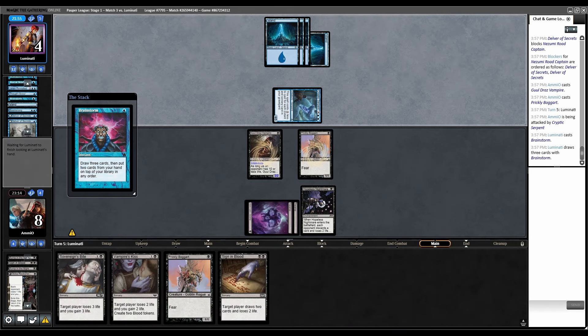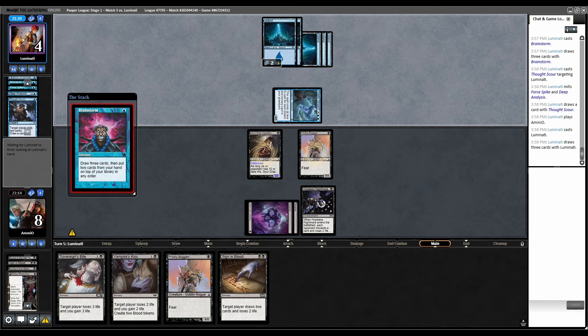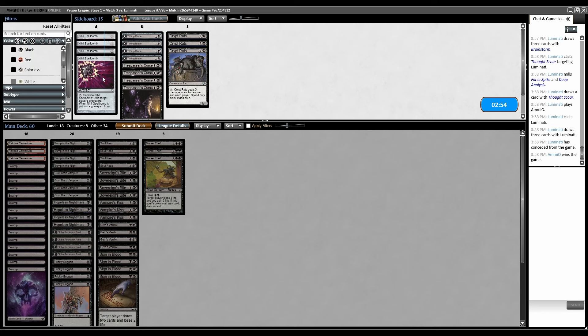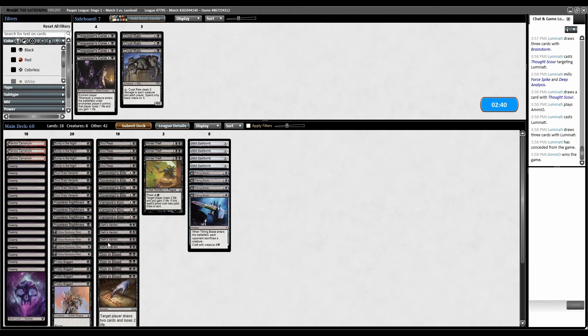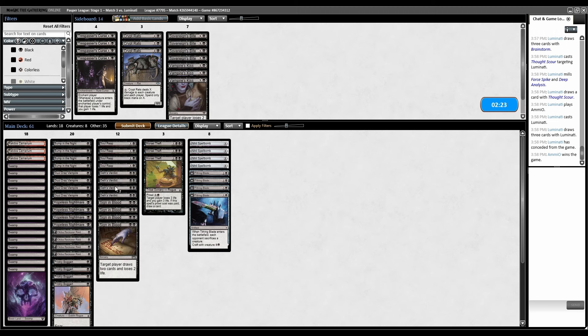They still can't block Boggart, they can block this which is fine. Combat, attack. Boomerang the Goldclaw's. Block, block — trade with both. Is it better to play Goldclaw's or just burn them? Probably just play Goldclaw's again and Boggart. No blocks. I think the sweet spot for mana in this deck is three — you want three and then you usually don't want any more. We won game one.